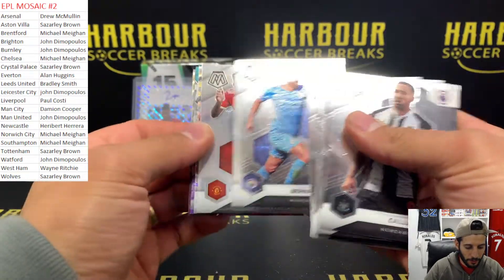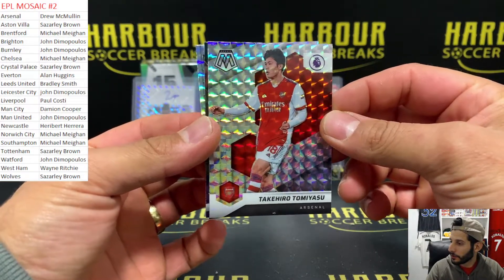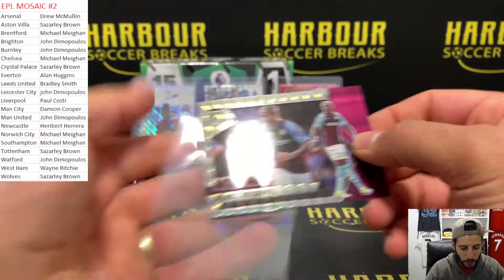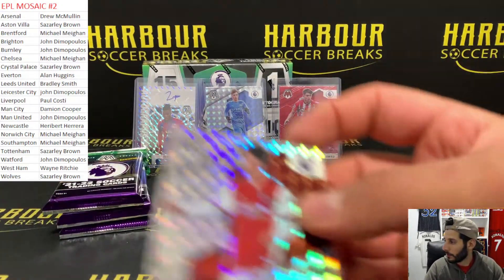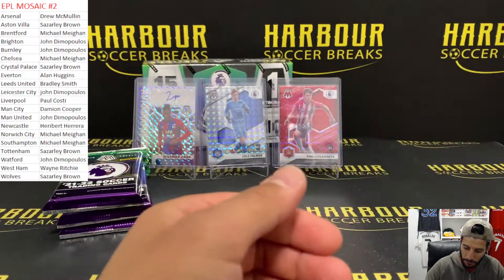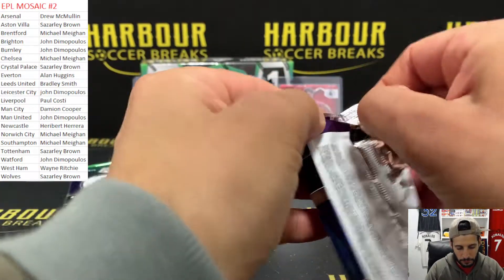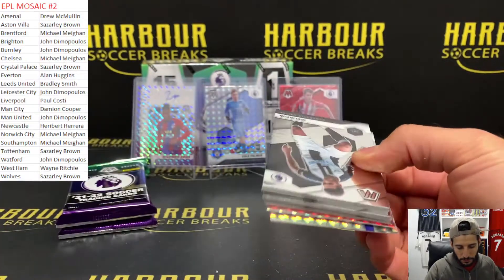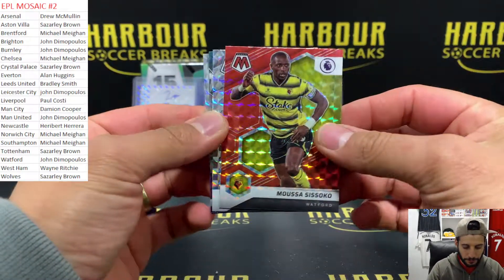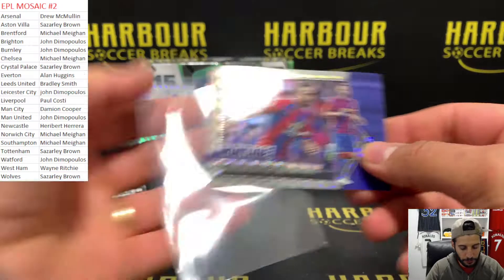Still haven't hit our numbered card. We have a silver Jadon Sancho for United, Takehiro Tomiyasu for Arsenal Mosaic, Willock, and Ashley Young Montage Mosaic for Villa. We have a Watford Musa Sissoko. For red, we have a Calvin Phillips Mosaic, Billy G Pitchmasters, and a Montage of Lavojevic.